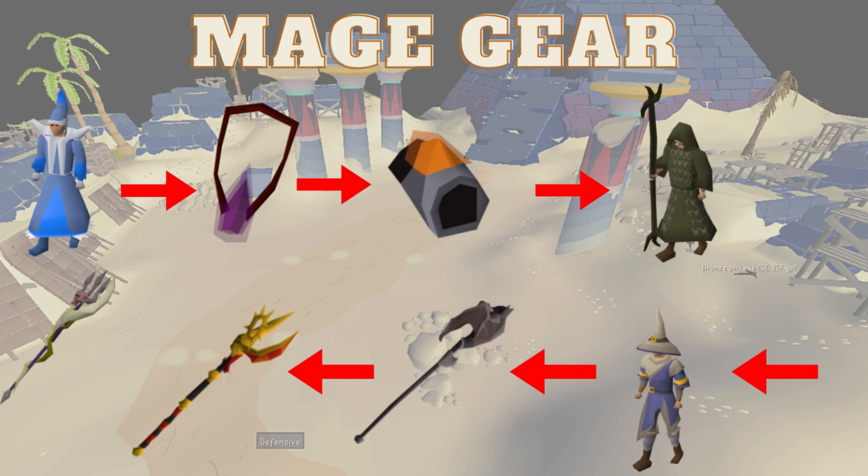Last on the list, we have our Mage gear. Despite what we were all thinking before the raid was released, magic is not used very much during this raid. We're starting off with Mystics and a Toxic Trident. If you just have a normal Trident, your first upgrade would be the Toxic Trident. After that, I think it makes sense to move to an Occult Necklace — Occult is a massive upgrade for the small price it costs, so that should be one of the first things on the list. Next I would get the Tormented Bracelet, which gives you a percent magic damage modifier. Moving on past that, you have Ahrims for a little more accuracy, then moving on to the Ancestral set, which is a big jump in price but gives you both accuracy and a percentage damage modifier — great for any and all charge staffs.